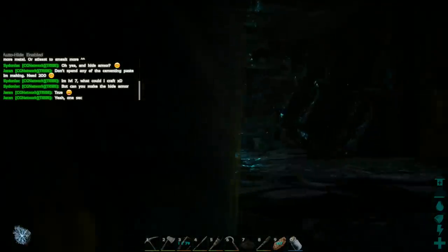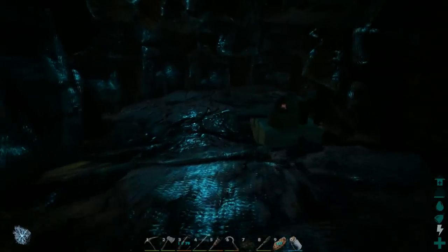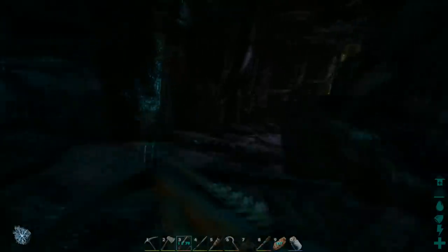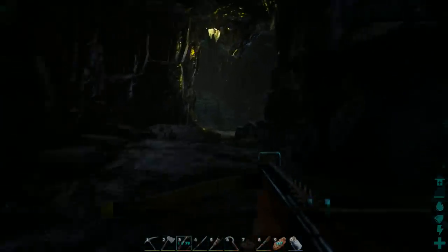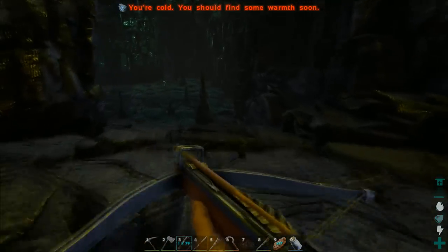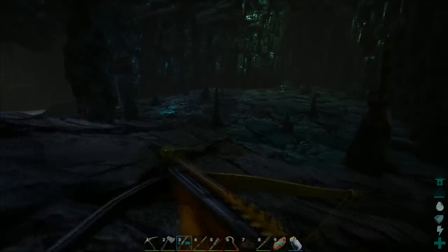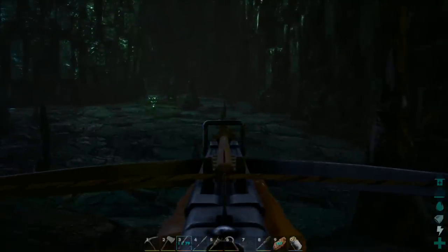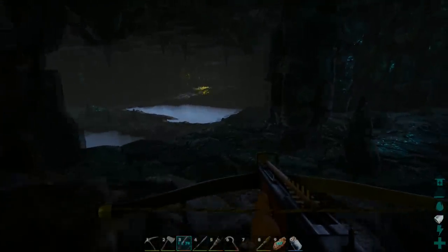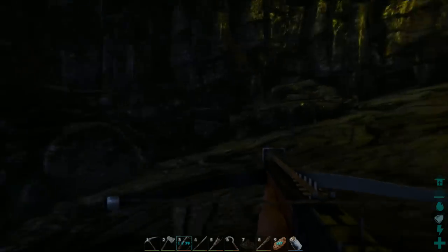I've got another gate here just to stop spiders, snakes and scorpions running out after us when we're being hunted by them. This is just our little metal mining point. Because there is metal, obsidian and crystal and stuff down here. Most of my levels I've got from skilling in the cave. There's a few spiders over there but I'm not going to fight them right now because the video has gone on for ages.